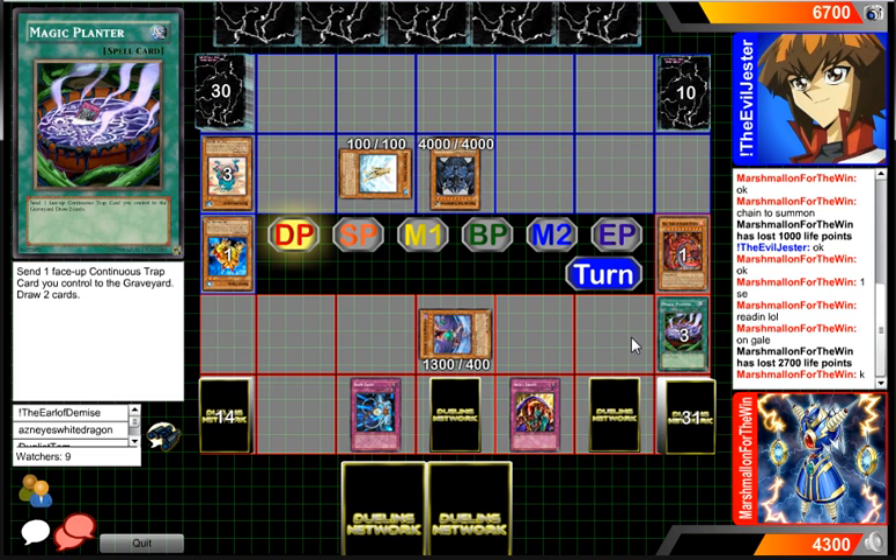For those unfamiliar with Imperial Custom: what it does is that face-up continuous trap cards can't be destroyed — you'd have to destroy Imperial Custom first. All face-up continuous cards can't be destroyed except for Imperial Custom itself, since that is also a continuous face-up trap. So all continuous face-up traps can't be destroyed until Imperial Custom is destroyed. Magic Planter was also seen in some ninja decks because you get to send it to the graveyard and draw two — it cycles through your deck and occasionally it's a plus one.